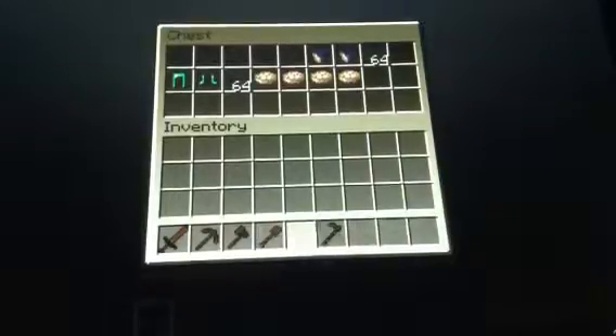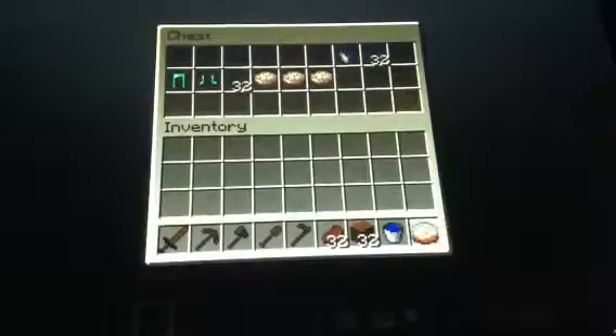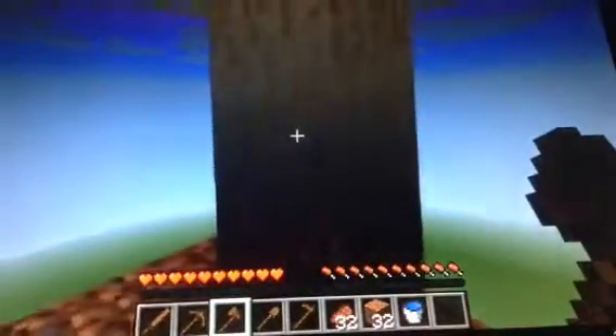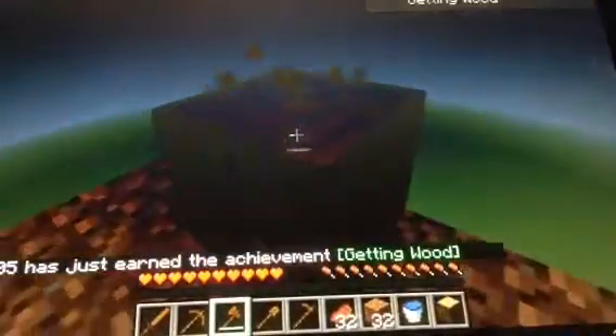So basically we have to build a house. We'll get half of this stuff, get one bucket of water, and maybe just one cake. We'll leave the cakes — who needs to waste cakes? Okay, so let's get started. Remember, we have to try not to lose our wood for certain reasons.